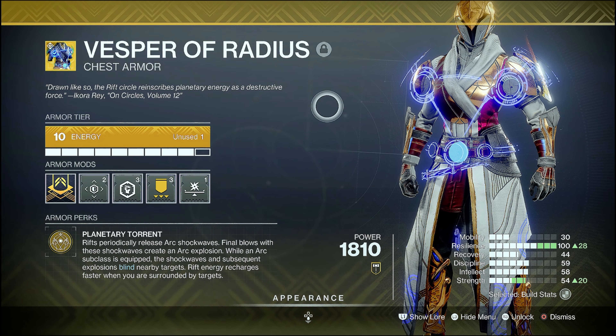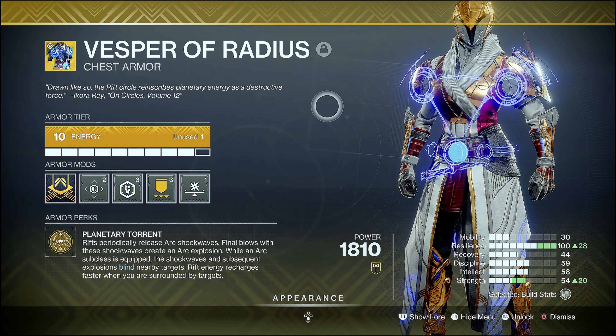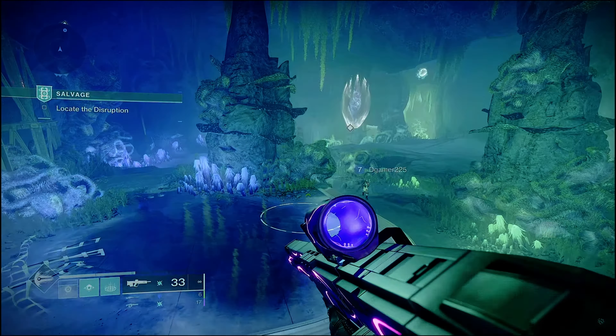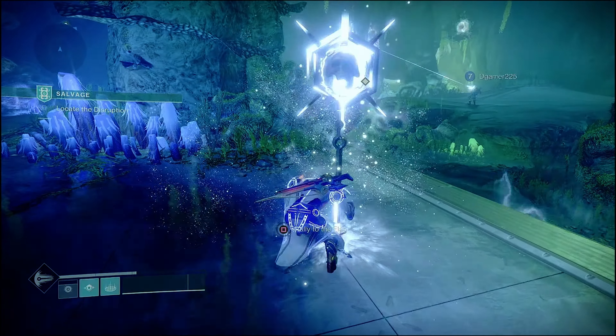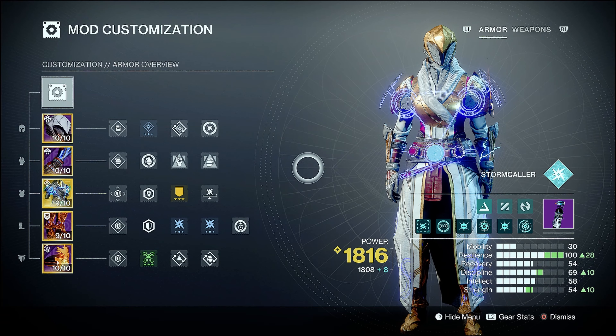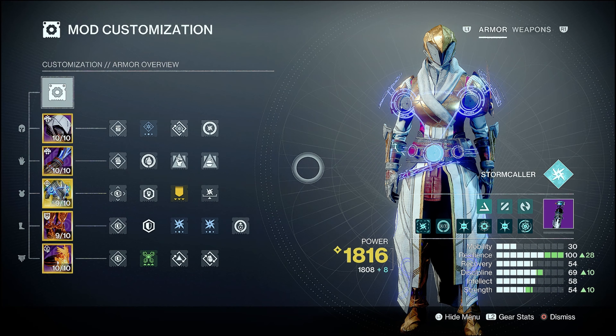The explosion's been toned down, but while an arc subclass is equipped, shockwaves and subsequent shockwaves deal blinding damage. As the rift persists, every 5 seconds it will create more shockwaves, and while an arc subclass is equipped it will blind. For the next 15 seconds this build is going to be on the screen — go ahead and take a look at it before I get into talking about the Vesper of Radius.